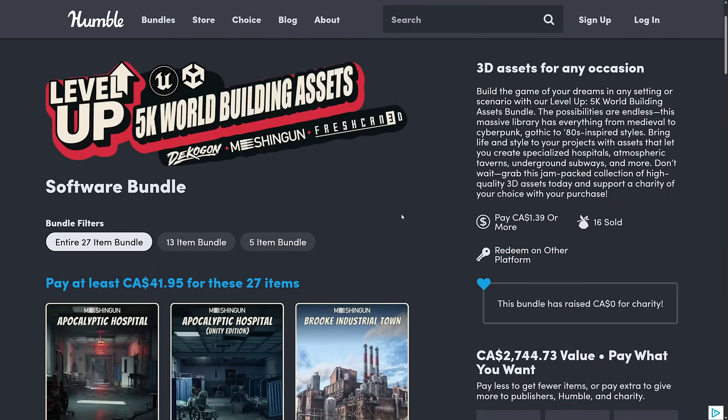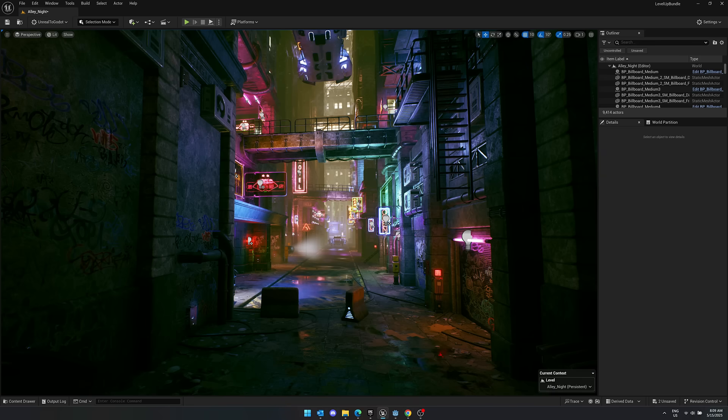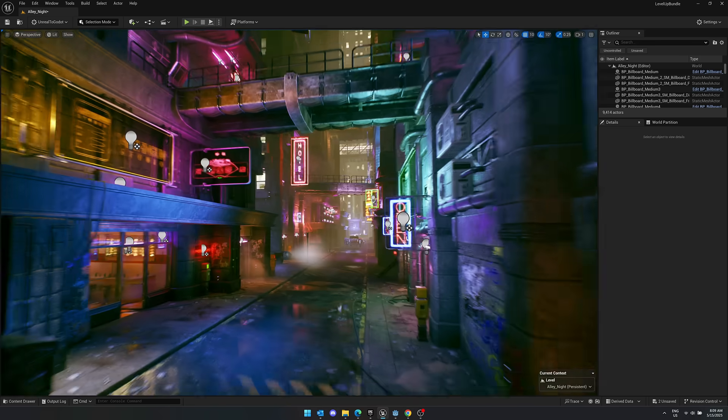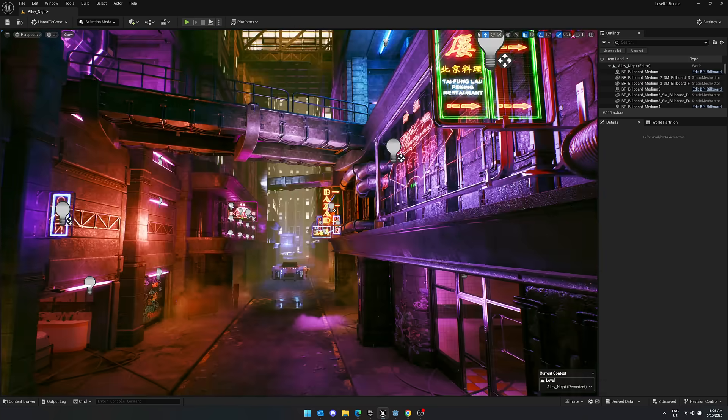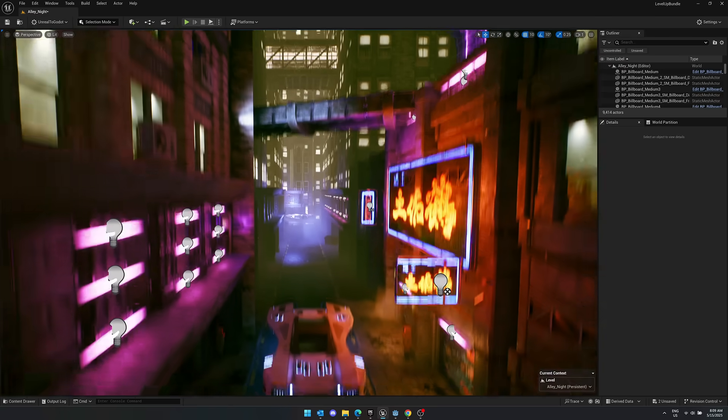This is the Level Up 5K World Building Assets Bundle, and it comes from Decagon, Mesh & Gun, and Fresh Can 3D. You'll notice Unity and Unreal Engine logos at the top — it should mostly just be an Unreal Engine logo, because there's only a very little bit of Unity assets in here. The good news is you can get these assets out and onto other engines without that much work.